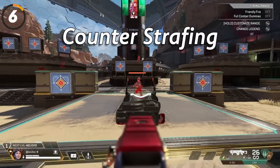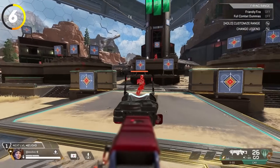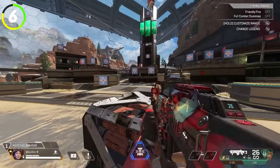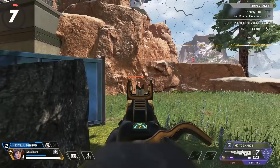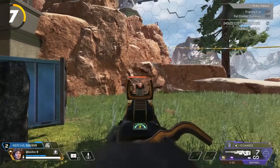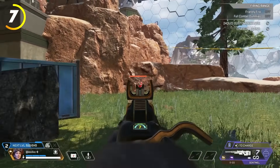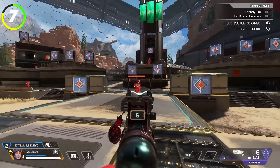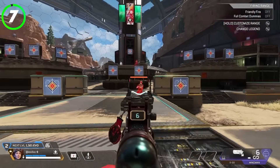Counter strafing: you want to be strafing in the opposite direction of your enemy's strafe — if they're moving to the right from your point of view, strafe to the left, and vice versa. This strafing technique makes recoil smoothing much easier, and every pro player uses this trick. The other strafing technique is mirroring — you simply strafe in the same direction as your enemy. It isn't as effective for recoil control, but for single fire weapons like the Wingman I find it is much better, as you do the tracking with your left thumbstick and only need micro adjustments with your right. Mirror strafing also tends to confuse players trying to counter strafe.